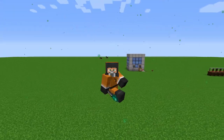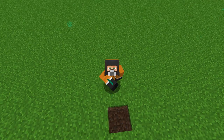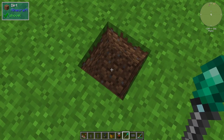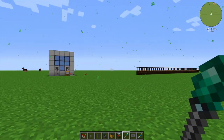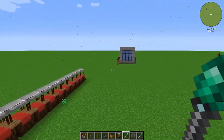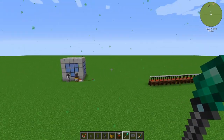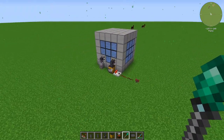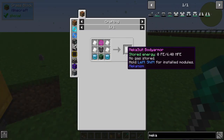Hello everyone, and welcome to another episode of All The Mods 6. How are you guys doing today? Yes, I do understand that we have broken something, but we're not going to fix it because this is not my world, so I don't care. If you guys remember from the last episode, our plan for today is to get a fission reactor from Mekanism, process fissile fuel to get nuclear waste, process that waste to get polonium, and eventually get to the mecha suit.